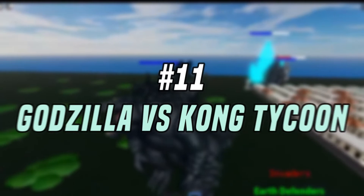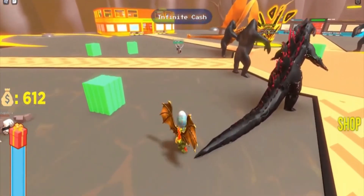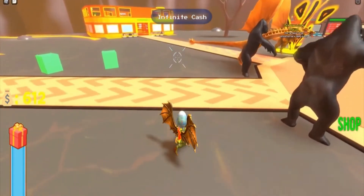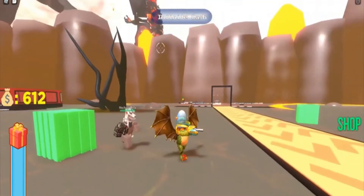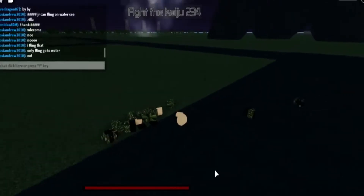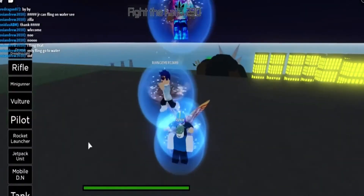Number 11: Godzilla vs Kong Tycoon. As the name suggests, it's a tycoon dropper-based game. There will be NPC soldiers to battle, and a significant highlight of this game comes from the accessibility of plenty of bases and characters. Don't settle for basics when you can play as a flamey Godzilla or maybe a lava Godzilla. If you'd like to experience such appealing features, this game's made for you.